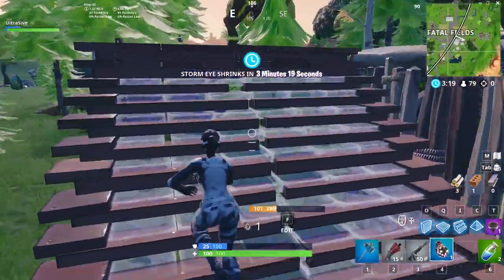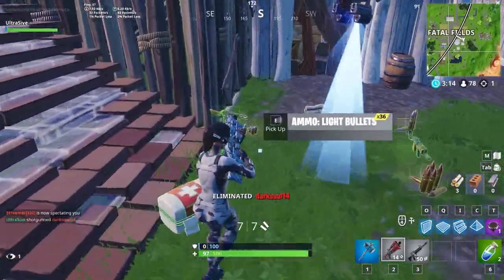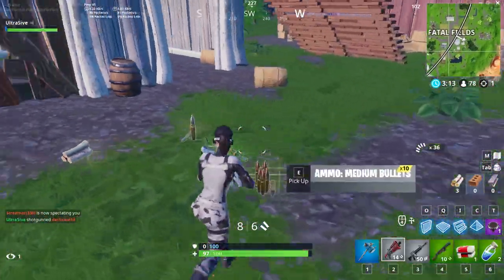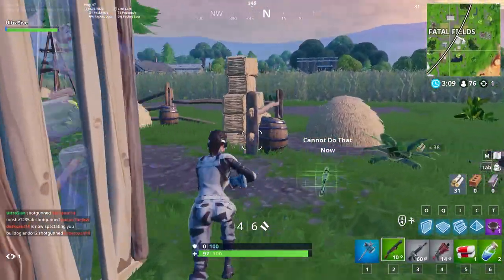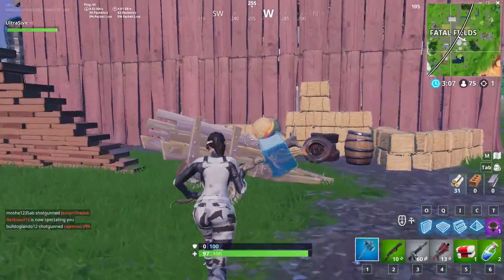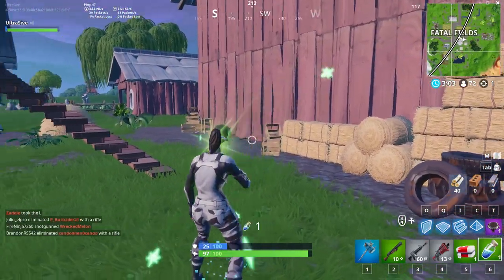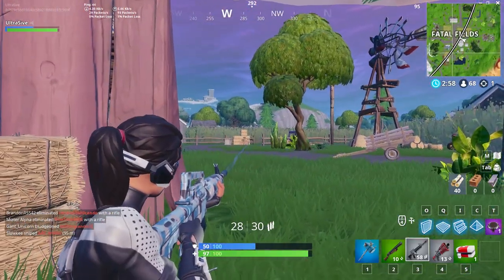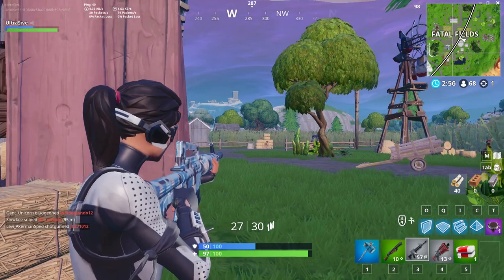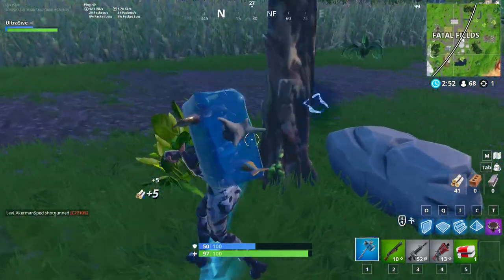The first challenge of week 5 is deal 5,000 damage to opponent structures. This one is pretty simple — all you really need to do is get into build fights or start destroying someone's builds. If you're not really good at build fights, you can shoot down people's builds. I got 2,000 damage in like one fight because someone was just placing walls in front of them and I was just taking them down.